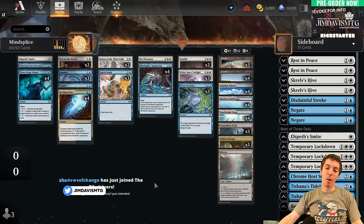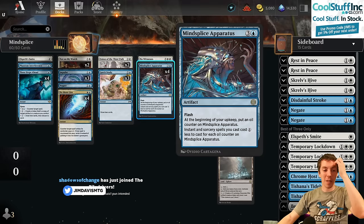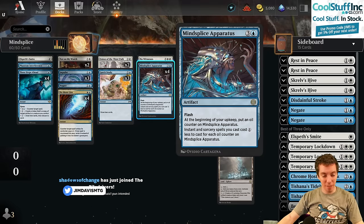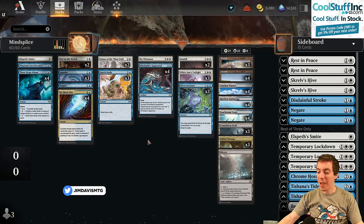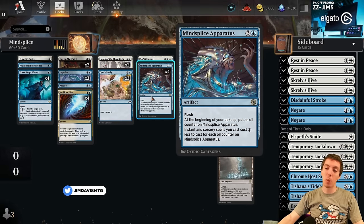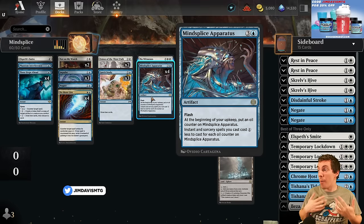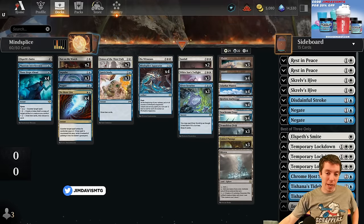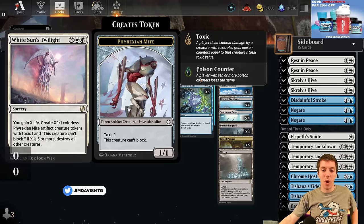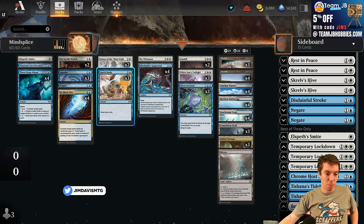Bloomboro here and we're trying out the Mind Splice Apparatus deck. There are actually zero Bloomboro cards in this deck, but rotation is a big thing here. Mind Splice Apparatus is a super hyped card — it's an artifact with flash that gets an oil counter every turn and reduces the cost of your spells. It's really good with X spells like White Sun's Twilight, Silver Scrutiny, and card draw spells like Quick Study.